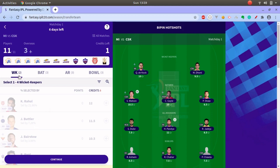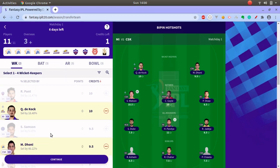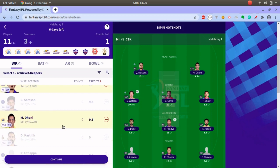While picking a wicket keeper, most probably select a player who might open or play at number two, three, or four. A keeper who plays down the order might not be as effective because top-order players get higher priority in batting. I have picked Quinton de Kock and Ambati Rayudu because CSK has three games very quickly and I want to keep them for all three games.